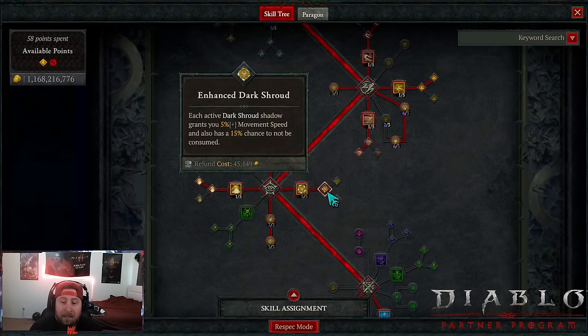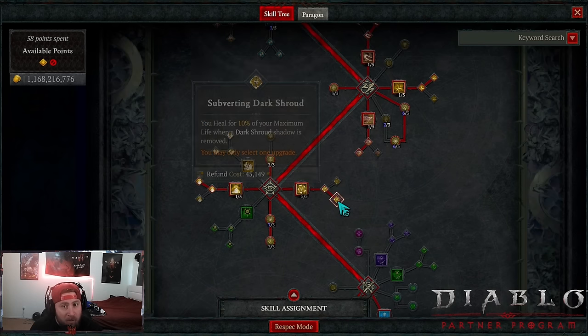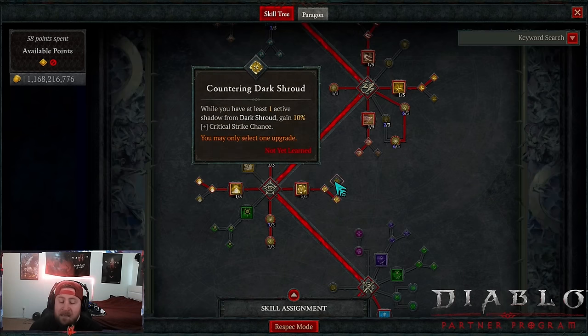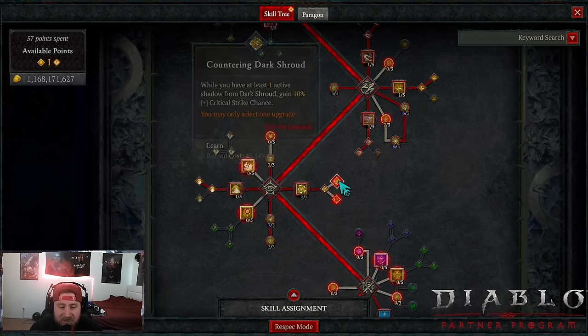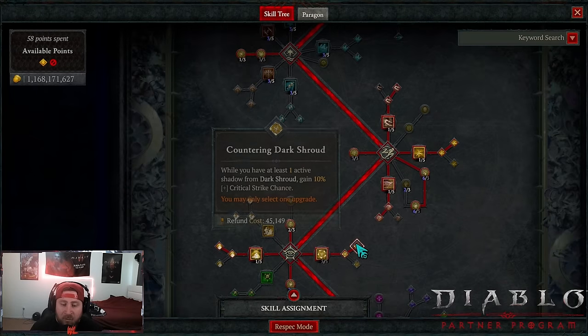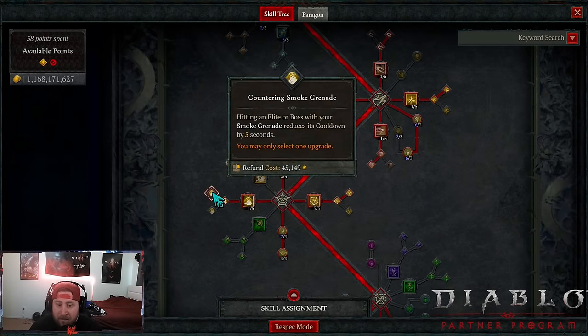Dark Shroud into Enhanced and Subverting — we heal for 10% when a Dark Shroud is removed because we are up close. We gain a lot of Dark Shrouds and should always be at five, but we will lose some, so healing like that is nice. If you don't need the additional healing, Countering is fine — while you have at least one active, you gain a bigger crit strike chance. Either one is okay.